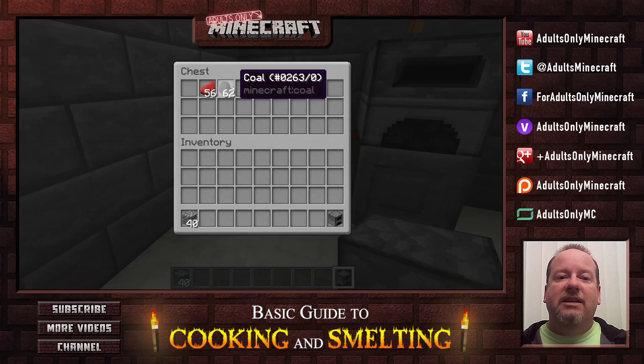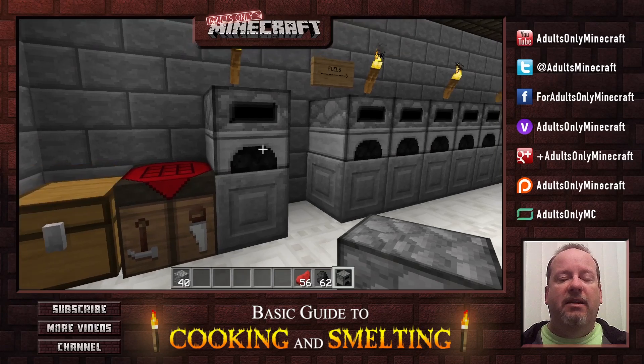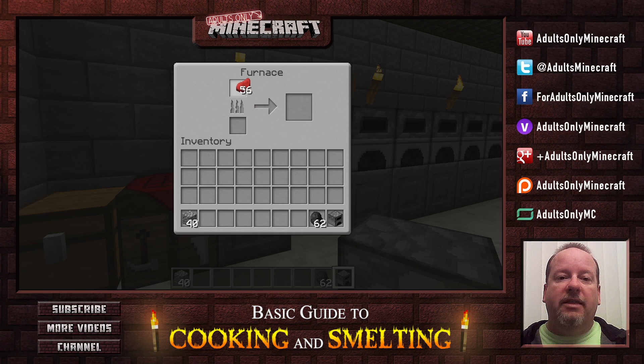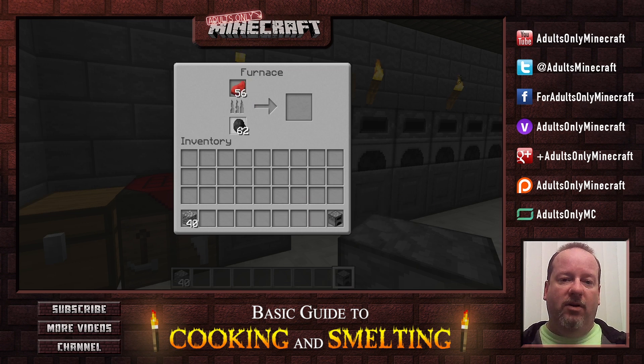Now of course you're going to need some fuel for your furnace, and you're going to need something to cook or smelt. Cooking and smelting are kind of interchangeable terms — you'll hear people talking about cooking iron ore or cooking gold or something like that, but you can use either one. On the top we put whatever we're cooking or smelting; on the bottom we put our fuel — in this case it's coal. The flames come up and the arrow starts to move across.